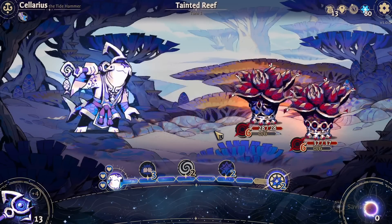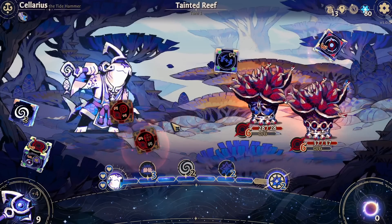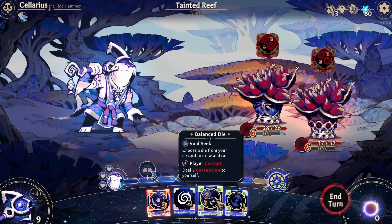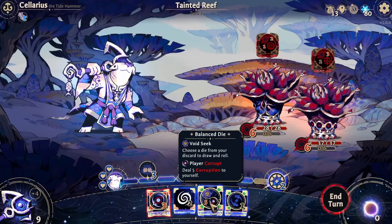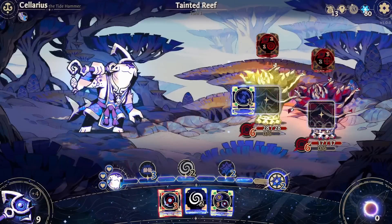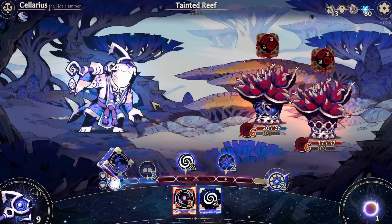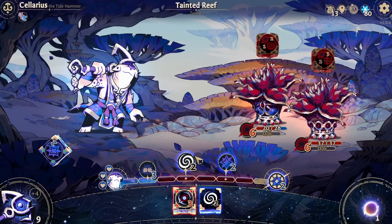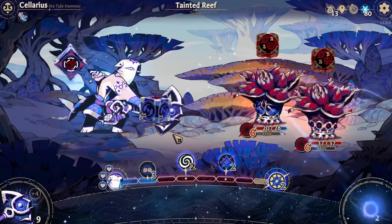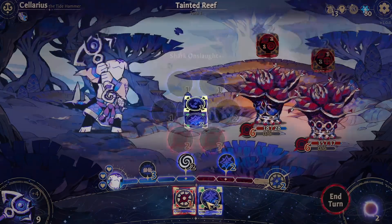Alright, let's do a tougher battle. This is not my first run with Solarius - I've been having a bit of a doozy of a time with him. Choose a die from your discard to draw and roll. Alright, let's hit him for eight and immediately roll Shark Onslaught again. Not my favorite.